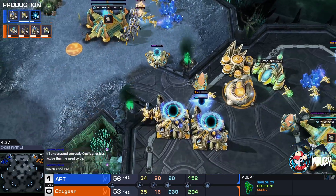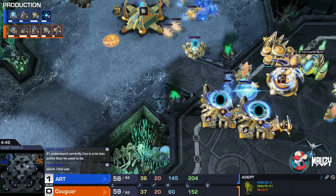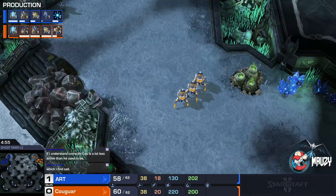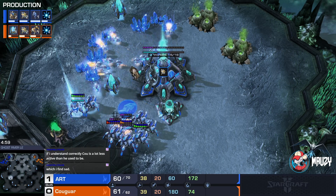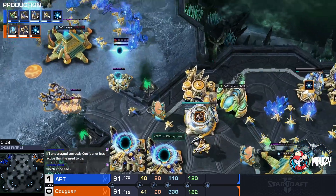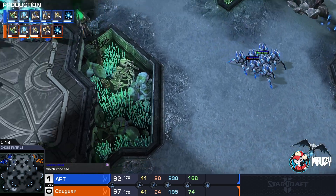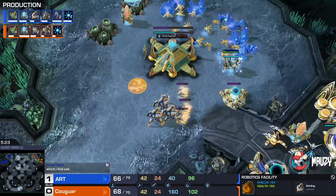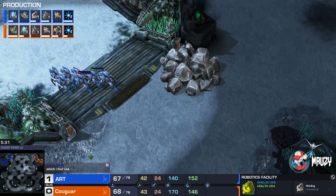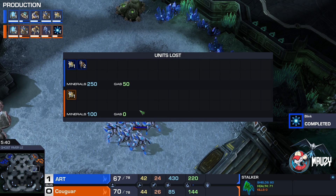Cancels the shade — you don't really want to sacrifice your Adepts. But it finishes the shade beautifully, taking down a worker. Cougar is making a lot of good moves, and Art move-commanded his Adept possibly right into the mineral line pocket. A scouting hallucination is sent out. The map is pretty much neck and neck so far — resources lost is slightly in favor of Cougar, losing a single unit. Potential third base incoming for Cougar.